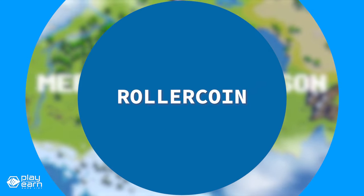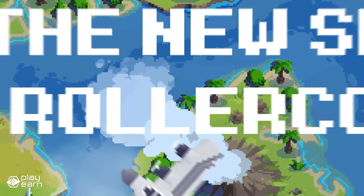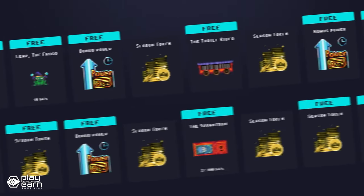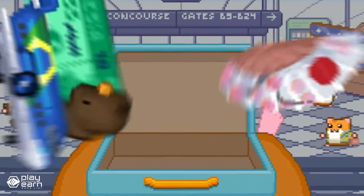The last game on our list is Rollercoin. Rollercoin is a casual arcade mining game being built on Solana and other chains. It is a mining simulation game that lets you earn real cryptocurrencies by playing minigames and building your own virtual mining empire. You can mine Solana, Bitcoin, Ethereum, Dogecoin, or Roller Token, which is the game's native token. You can also switch between different coins at any time.